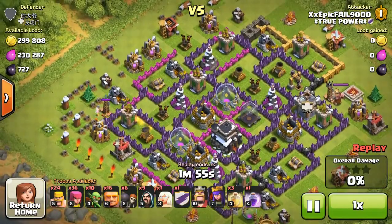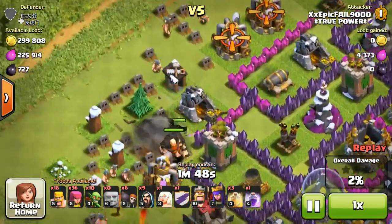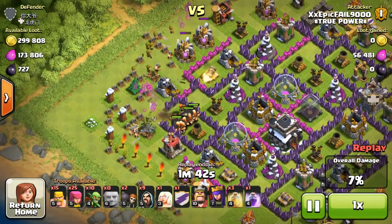Although I didn't go for dark elixir in these raids, it's really good at getting through the base to the middle, because when you have level 6 giants it's pretty good, and if you have level 7 and you're at town hall 10, it's probably even better.